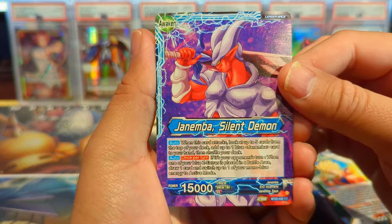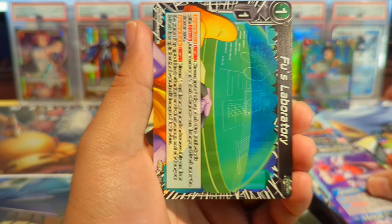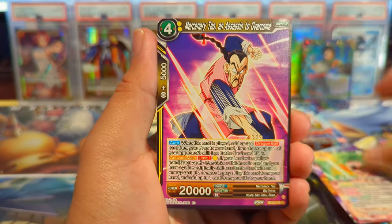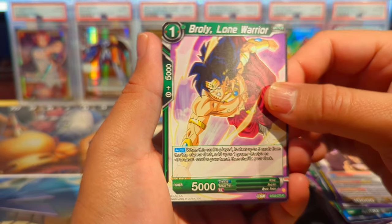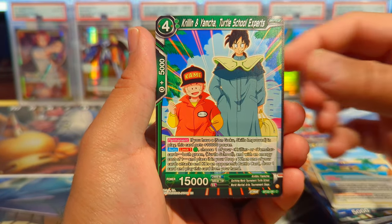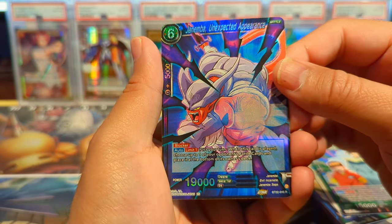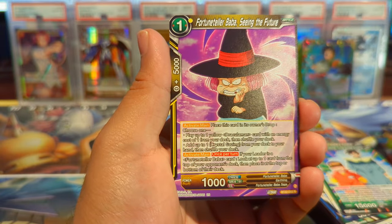Critical Blow has also been fantastic to us — pulled all of those secret rares, just not the god rare. If one of these packs has the Super Saiyan Gogeta god rare, I'm going to flip out. We have Vegeta, Fortune Teller Baba's Place, Yamcha, Krillin, Janemba Unexpected Appearance as a reverse rare foil, and Fortune Teller Baba Seeing the Future.